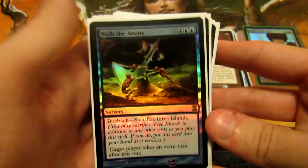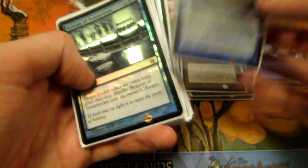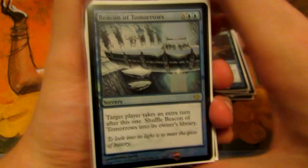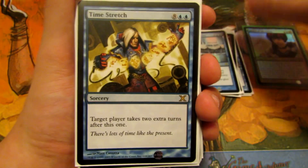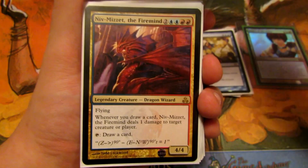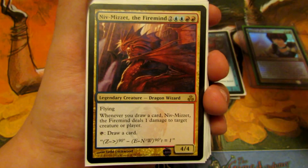For taking extra turns, we have Walk the Aeons with buyback, Beacon of Tomorrows which shuffles itself back into its owner's library, Time Stretch for two extra turns, and Time Warp for one extra turn. For card draw, Niv-Mizzet lets us draw every turn and deals one damage whenever we draw a card.